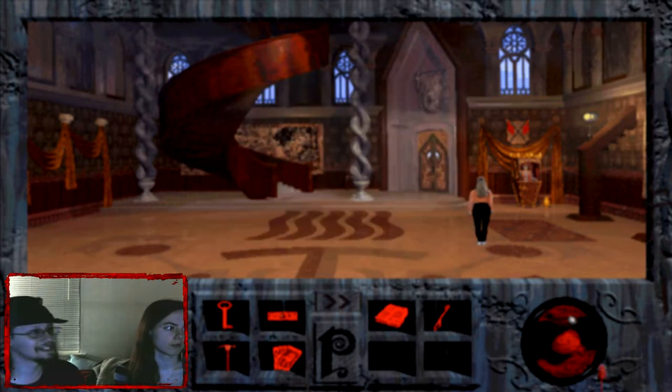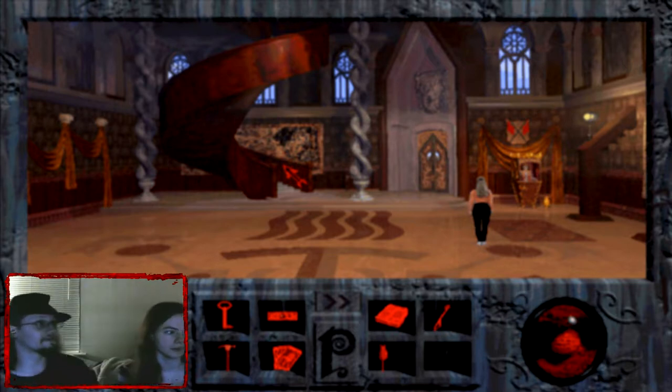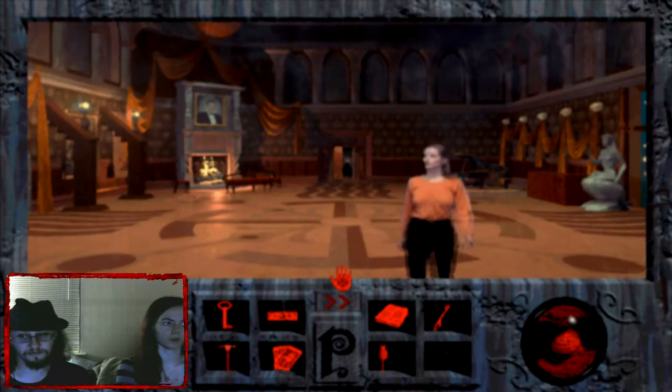So... okay. Are we looking for a letter? What do we do? Wait! Let's take the... see if we can use the hammer on the fireplace. On the fireplace? Yeah, that empty fireplace in the library. Alright. Was that... trying to figure out the library list? No. Is that the top?